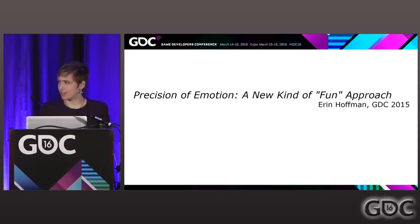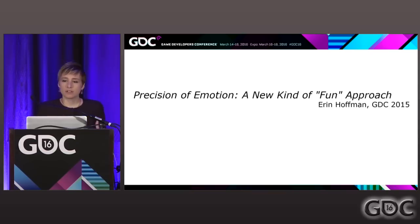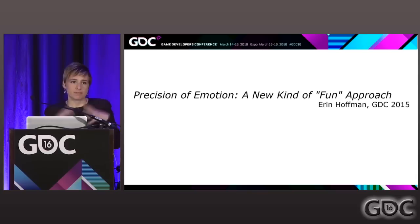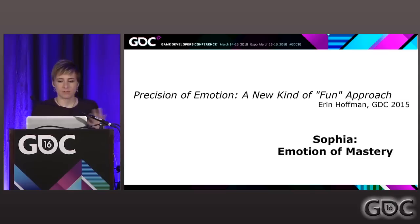There was a talk at GDC last year called 'Precision of Emotion, A New Kind of Fun Approach,' given by Erin Hoffman. Her theory on fun is that the search for knowledge that a player undergoes is this emotional journey by which they achieve mastery — mastery of a situation, of a concept, of a puzzle. She called this emotion of finding mastery 'Sophia' — an emotion of mastery.